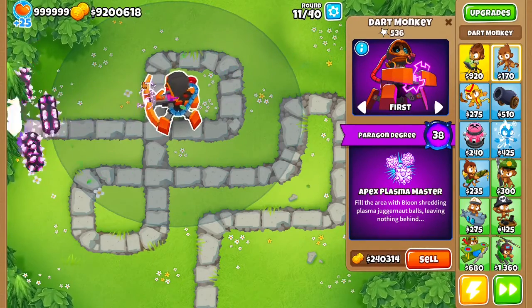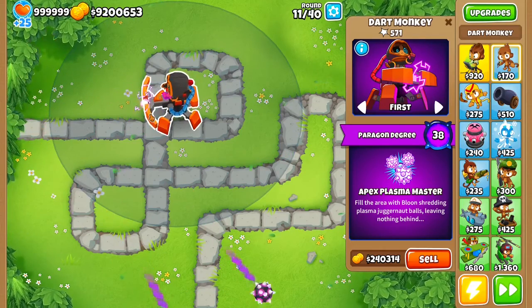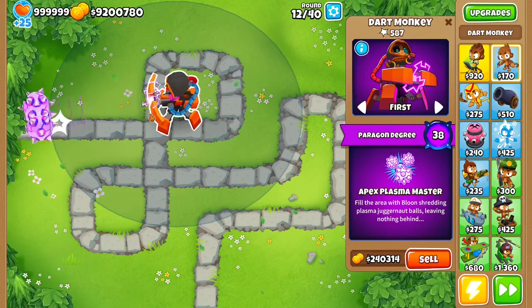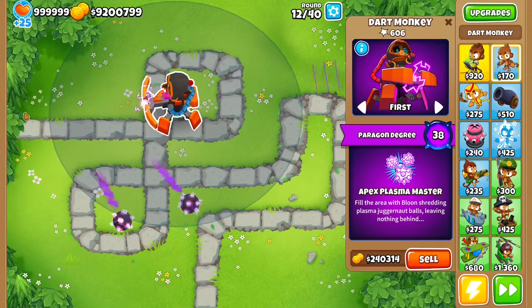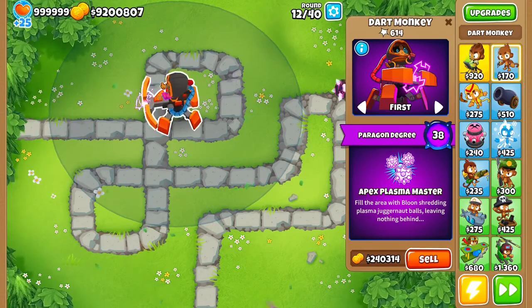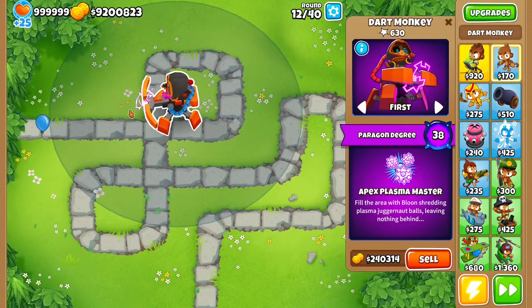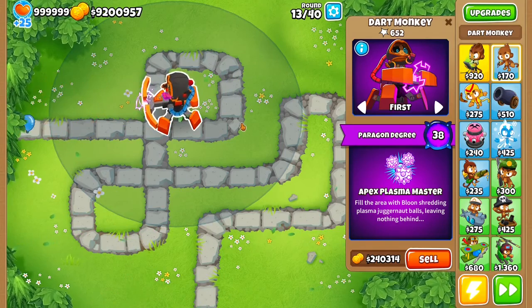I'm guessing he'll slow things down. He has the crossbow from the crossbow bottom path, shoots like it, has the range. He has the Ultra Jug, so balls that are stationary — not just like a monkey. And I'm pretty sure that's plasma, so that's lots of pops, lead, metal, all that good stuff.